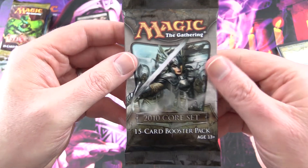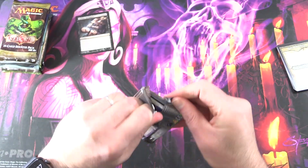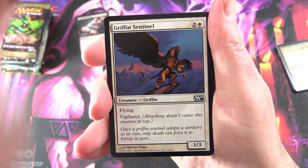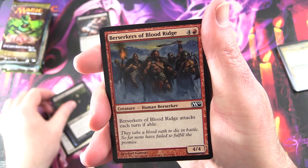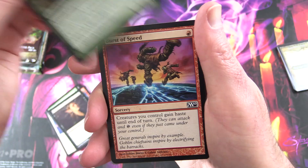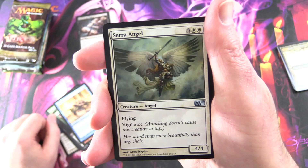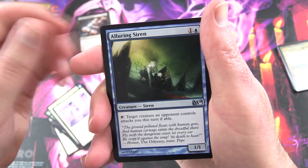So we have the 2010 core set — I think I opened an entire booster box of this, so that was fun. We've got Griffon Sentinel, Cancel, Child of Night, Berserkers of Bloodridge, Llanowar Elves, Dress, Mist Leopard, Burst of Speed, Horn Turtle, and for Uncommons Serra Angel — very cool artwork there — Righteousness, Alluring Siren.